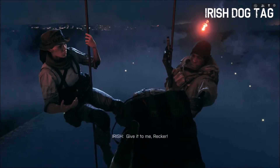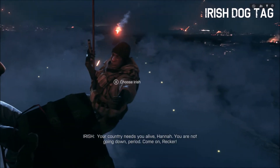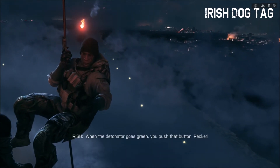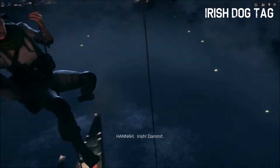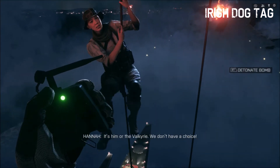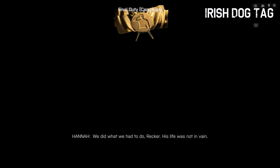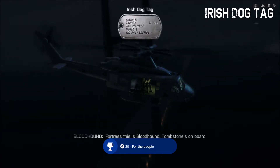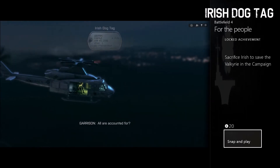For the Irish dog tag, during the same exact part of the mission you have to replay the mission all over again — can't checkpoint spawn. We give the pack of C4 to Irish, and once he gets down to the bottom here — honestly kind of a badass way to go — as soon as he gives the signal, detonate it. Admiral Zhang's warship blows up, and we get the Final Tour of Duty, one of the last two assignments that need to be completed, and the people achievement.